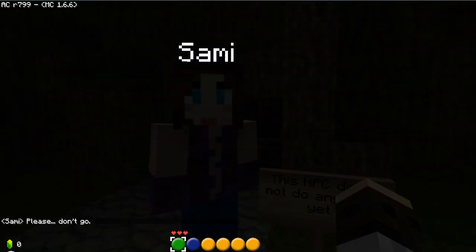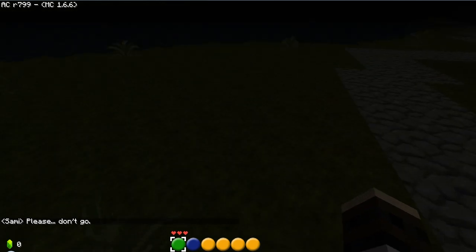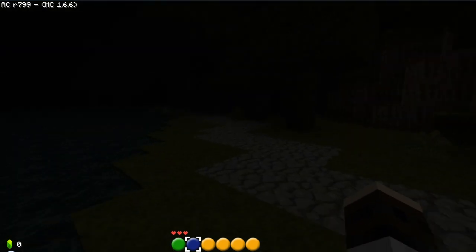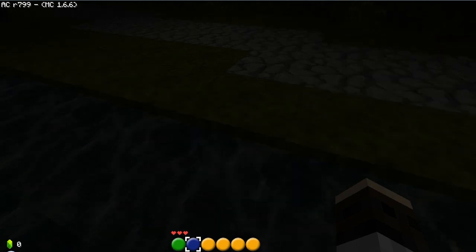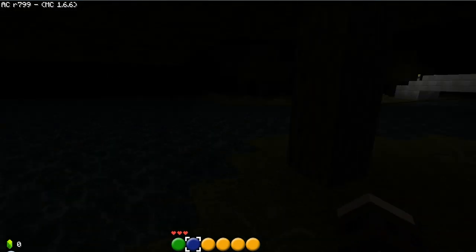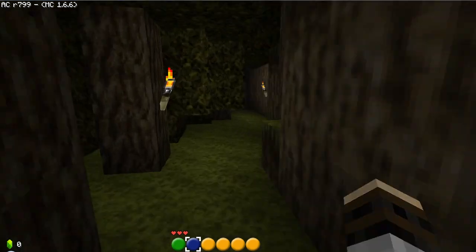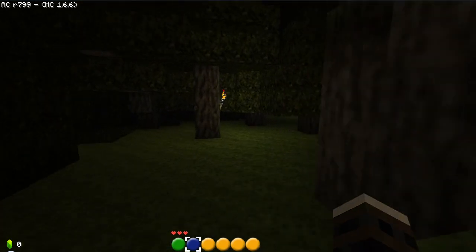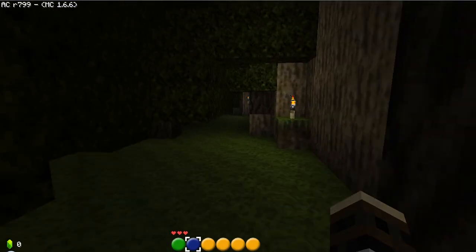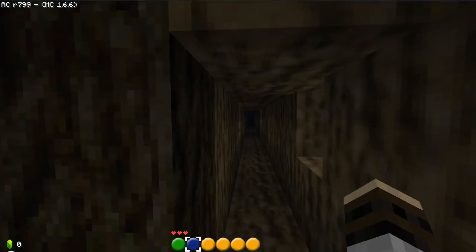Oh my god, this NPC does not do anything yet. Oh — well, I'm lost. Damn it. I'm really lost. I don't know what to do. I'm just gonna swim. And now I can't see anything. Well at least you can swim. Can you fish? I was just wondering if they had like the fishing game — that would've been really cool. Oh there you go — that's how you go to the waterfall. Okay, so what's down here? Well, that was pretty hidden, but I found it.